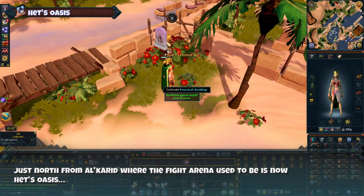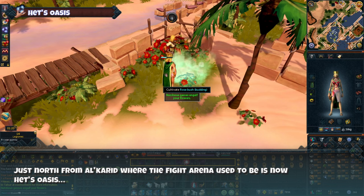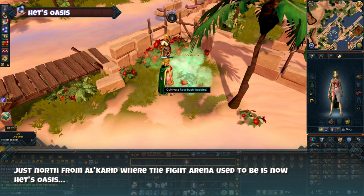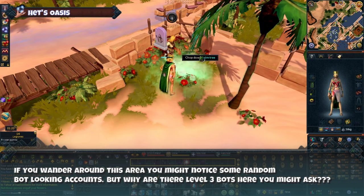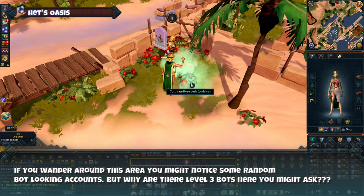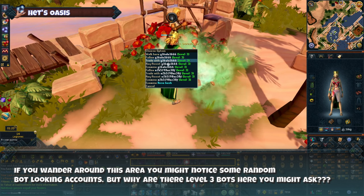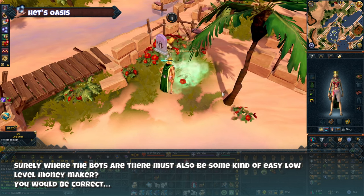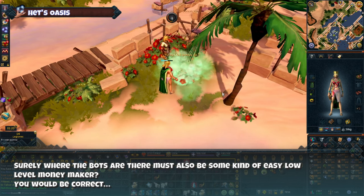This is kind of a sub method. Just north of Al Kharid, where the fight arena used to be, is now Het's Oasis. If you wander around this area you might notice some random bot-looking accounts. Why are there level 3 bots here, you might ask? Surely where the bots are there must also be some kind of easy low-level money maker — and you would be correct.